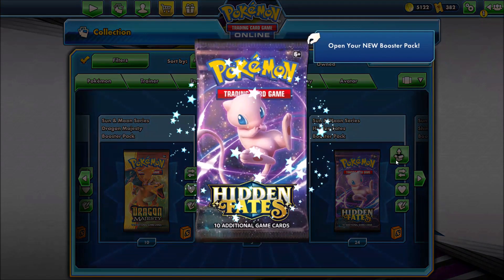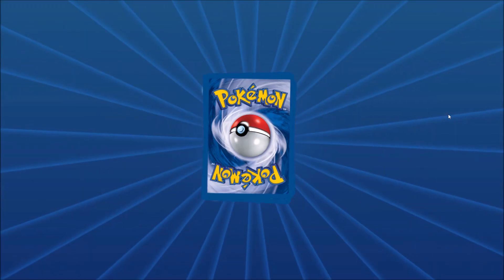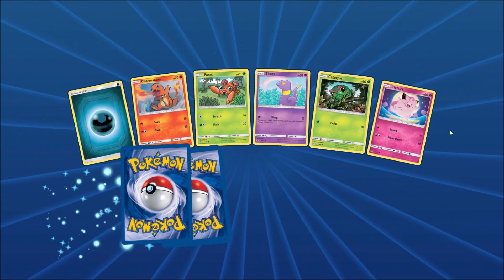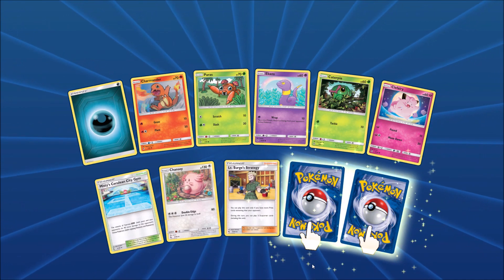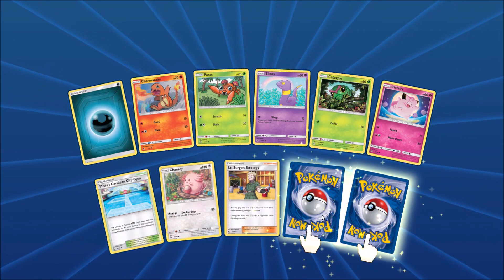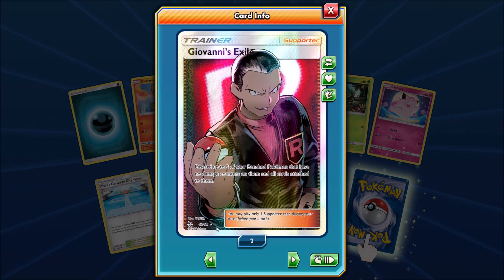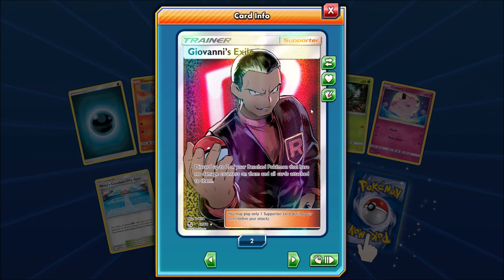So let's get this opening kicked off. Hoping to pull the Shiny Charizard GX. The Shiny Vault subset within Hidden Fates has 94 total cards in that expansion. Potentially could pull a Shiny in the very first pack. And I do pull a Giovanni's Exile — this is from the Hidden Fates base set, card number 67 to 68.